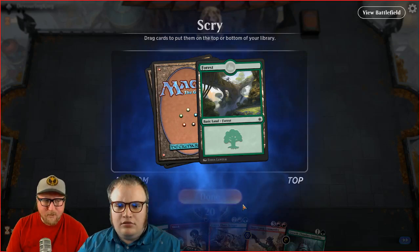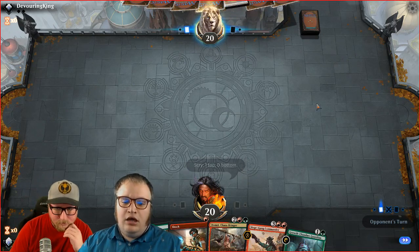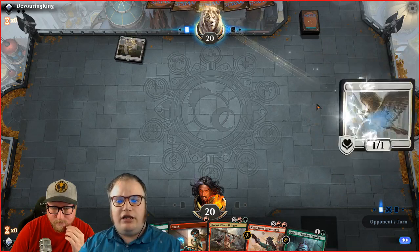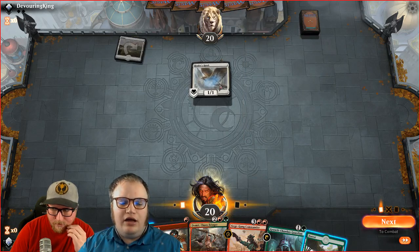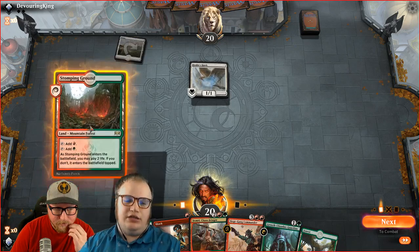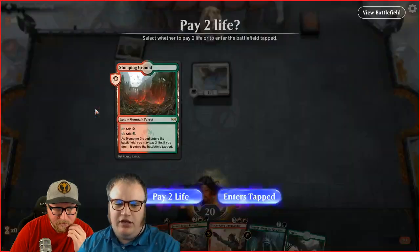They're putting in the new mulligan rule — the London Mulligan — tomorrow, starting with an event. It was tested in London for the Mythic Championship slash Pro Tour. You get to draw seven on a mulligan, and for each time you mulligan, put one back on the bottom. So you always draw seven, pick the worst card, and put it on the bottom of your deck. This gives you a higher chance to find a good hand. Let's play the Stomping Ground untapped and see what he does.